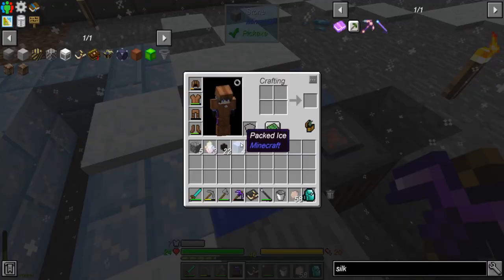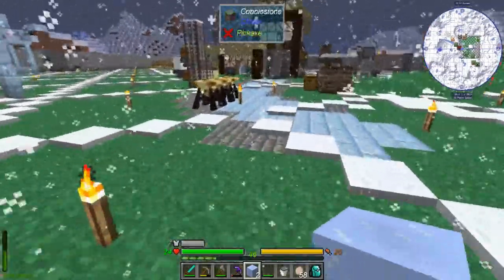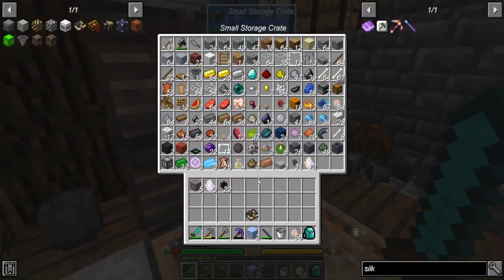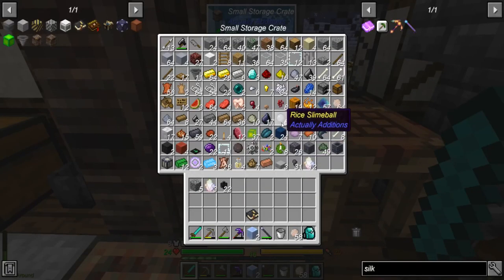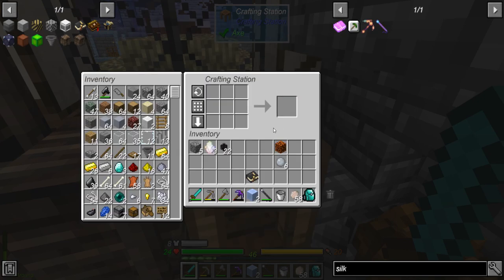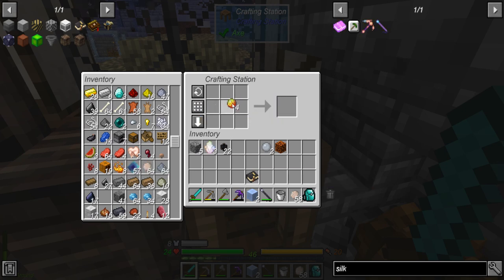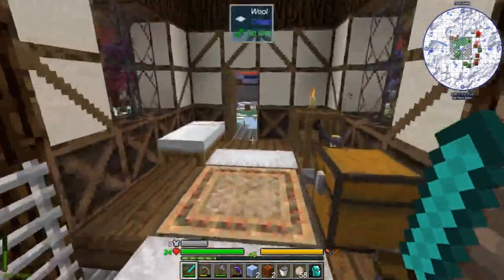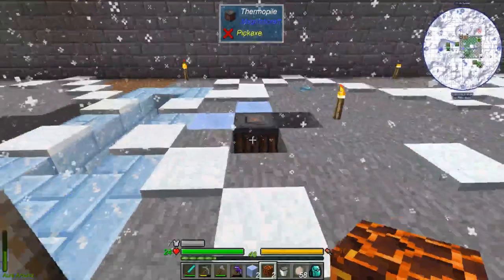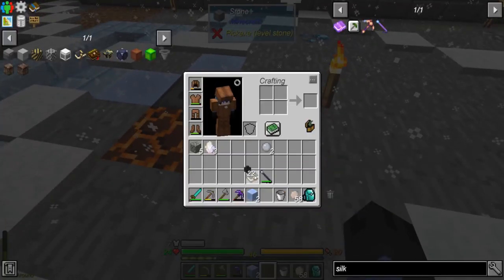Originally I was going to use ice but I don't want to have to worry about torches melting it. So let's go grab a magma block — we'll just make two I suppose. Now as long as you have them on opposite sides it should theoretically generate power. Let's see — is there any input? Maybe I should put it on the other side.